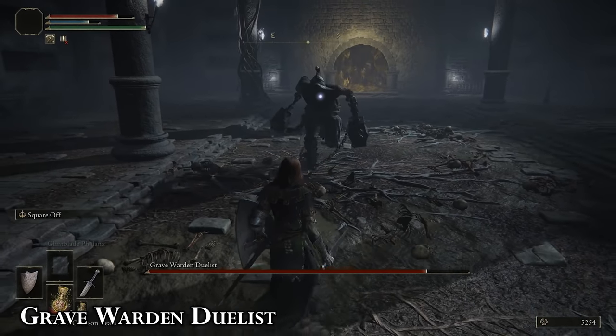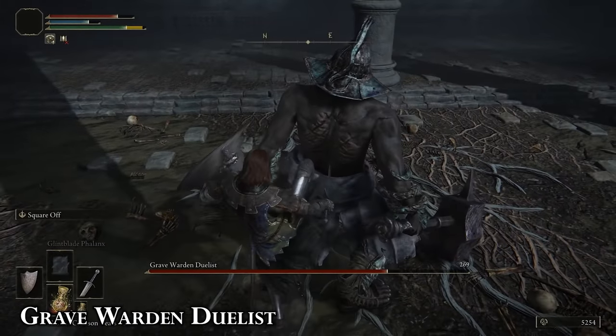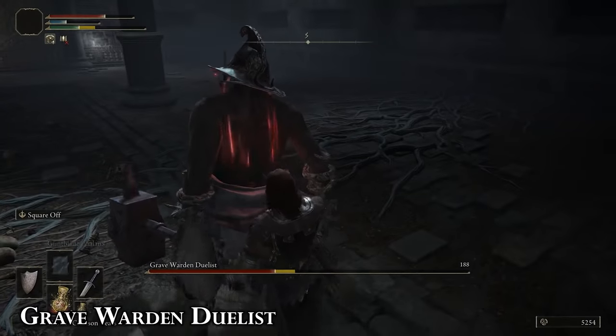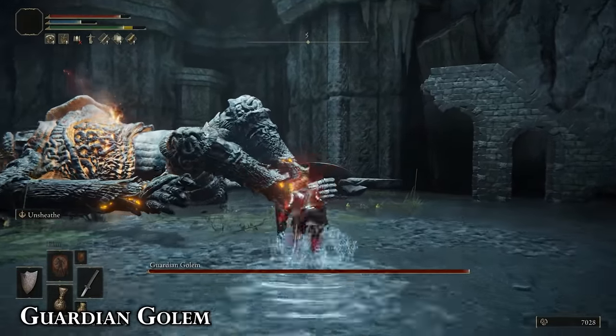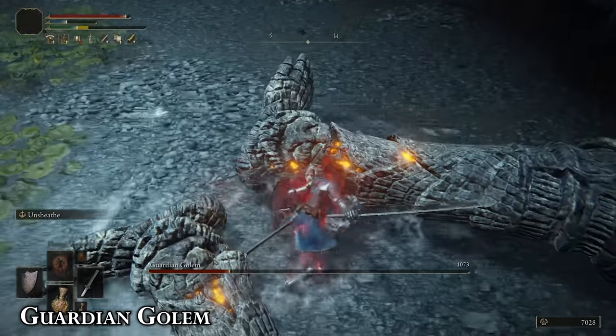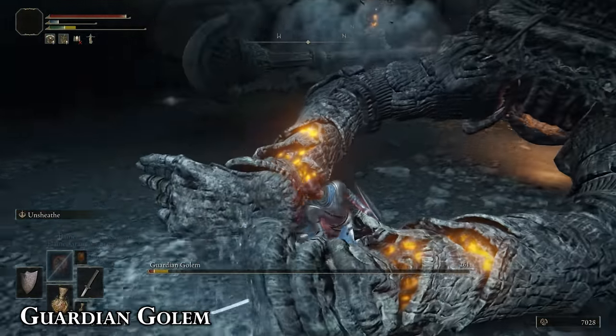Avoid blocking because his attacks do a lot of stamina damage. Instead, stay close and bait him into a three-hit combo where the last blow leaves him vulnerable to being backstabbed. You can also dodge his aerial-to-slam, which leaves him vulnerable to the exact same thing. Just backstab him and he should die. You can chew through his posture pretty quickly if you gnaw at his ankles, but sometimes continuing to attack his weak spots while he's down instead of going for the critical can do much more damage over time, depending on the weapon.